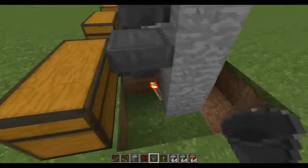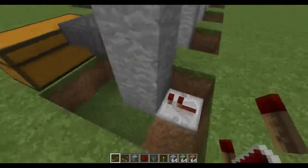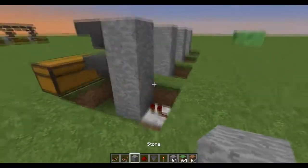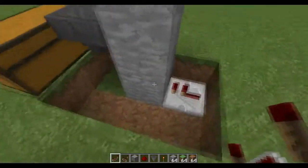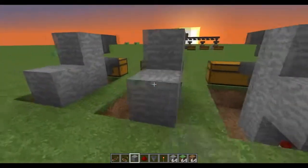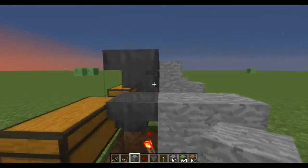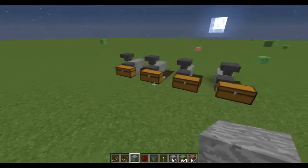On the opposite side of the redstone torch, add a redstone repeater pointed towards the block that the redstone torch is placed on. Then put a stone block directly on top. Repeat this for all of them — all repeaters should be pointing into the stone block where the torch is placed. Add another stone block above each repeater. Then break the original stone block you used to orient the hopper placement.